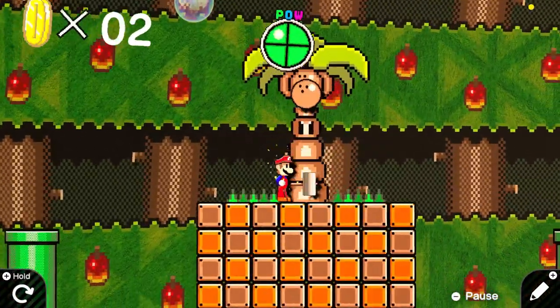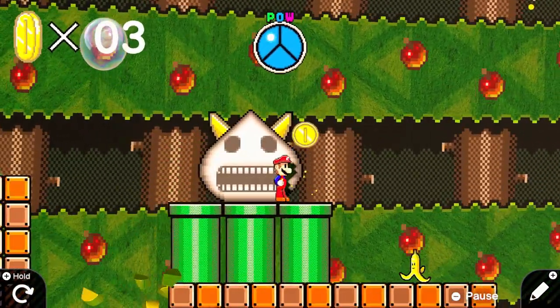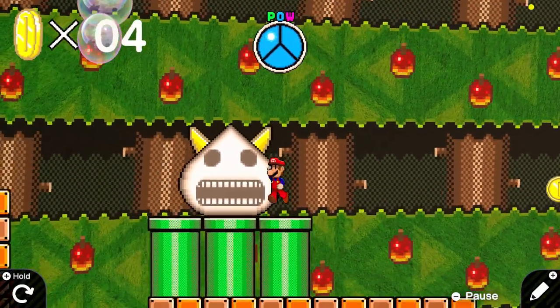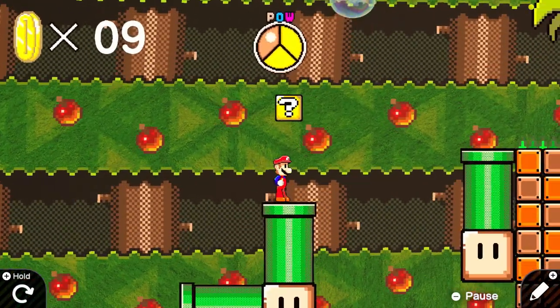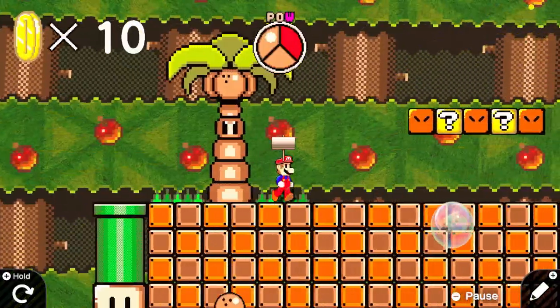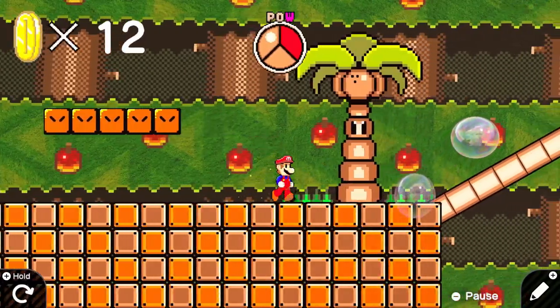You've got the power meter up at the top that clearly comes from Super Mario Galaxy. The overworld is inspired by Super Mario World, and then you've got a hammer that probably comes from Mario and Luigi or Super Paper Mario. The level design in this game is also really good — there's lots of different features to explore, and overall this is probably just the best looking Game Builder Garage game I've seen so far.